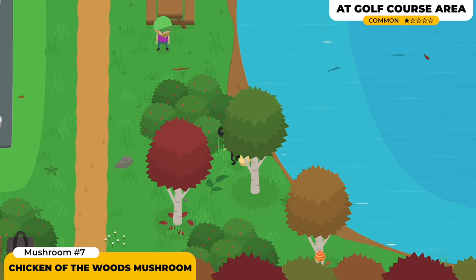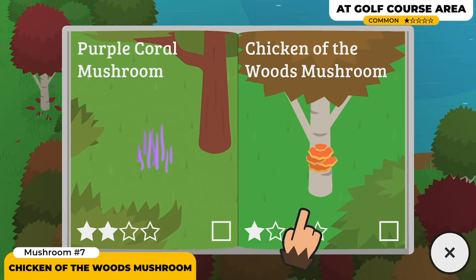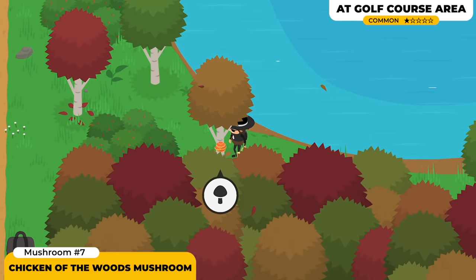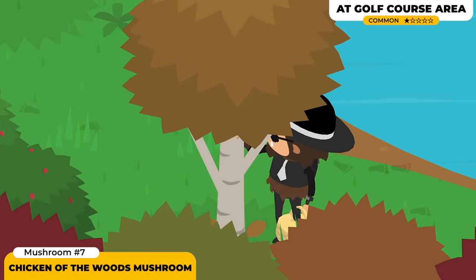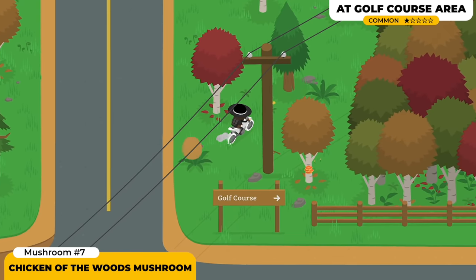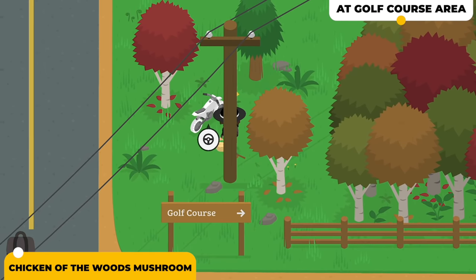The next mushroom is the Chicken of the Woods Mushroom. If you're looking at the guide, you'll notice this mushroom is only gonna spawn on trees. It's really easy to see because of the contrast — it's gonna have this orangey look, but it always grows on wide trees. We all know those wide trees are located on the golf course. So just make your way to the golf course and keep on roaming around until you spot it.